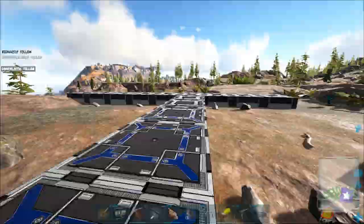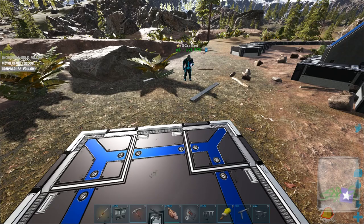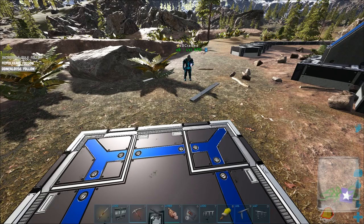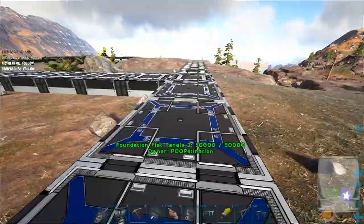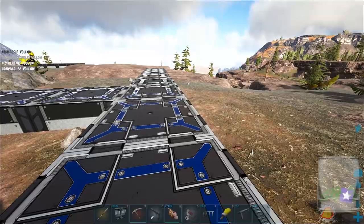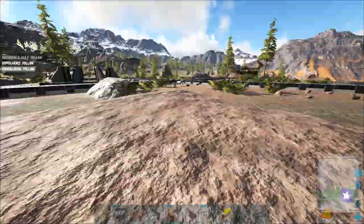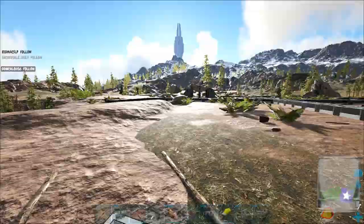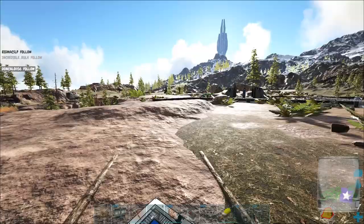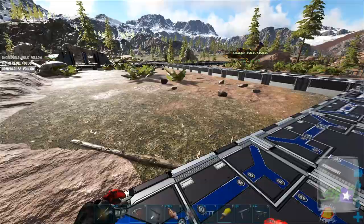But we'll figure it out — I think we've got a pretty good plan here. We'll probably remove these and take the S+ foundations off of this — like that. That's the plan. Sounds like a something anyway. Except over here where I hit the stone and the fence foundations don't want to go at the same level — that could be a problem. It's always something. We'll figure something out — good times.